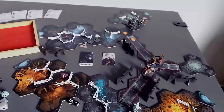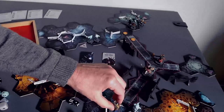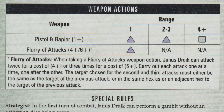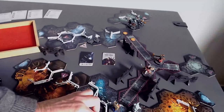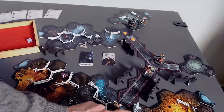First up: Janus Drake. We need to get toward the exit — I really think at this stage that is our primary goal. We're going to use a two to move Janus Drake, then another two to move him again. Now he's adjacent to these ghouls, so he's got a five and a two to spend. With a two he can do a pistol or rapier attack. With that five he can do a flurry of blows and attack three times.